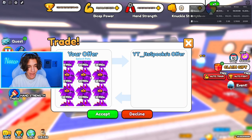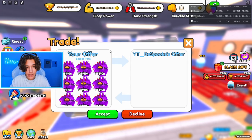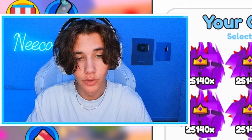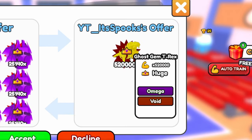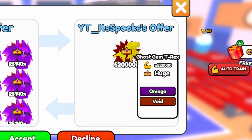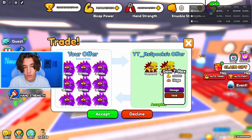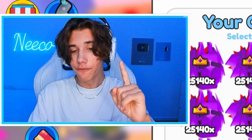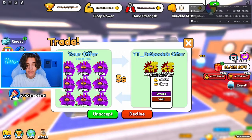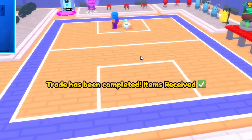Let's see this new pet. He actually has two of them that we're gonna be borrowing. As you can see, ghost gem T-Rex. When it's in the trade you can't see the ghost stat, but without ghost this thing is 520,000. Don't be fooled though — once we accept this trade it's gonna be literally twice as powerful.